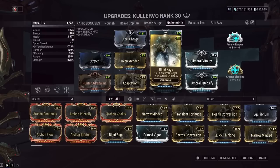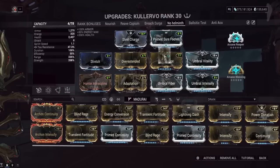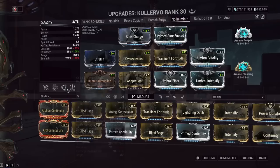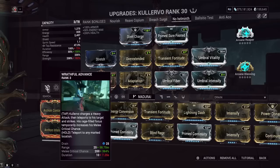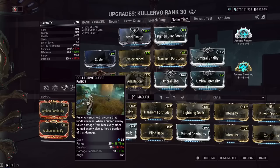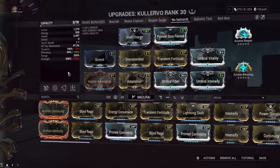Starting with the no-helminth build: Blind Rage gives a big chunk of power strength but reduces efficiency a lot. You could swap it for Transient Fortitude instead. Kullervo doesn't need duration that much — with negative duration we have a 10-second Storm of Ukko, an 18-second Collective Curse, and a 7-second crit chance buff on Wrathful Advance. We're slightly below 200 strength, but 91% damage redirection functions essentially the same as 100% — enemies get nuked regardless. I'd say 80–90% is still fine.